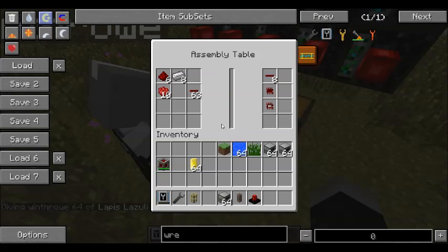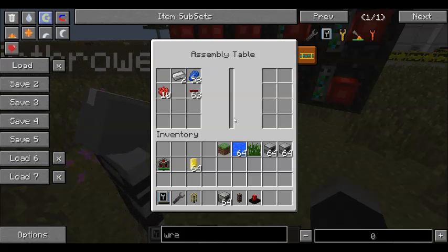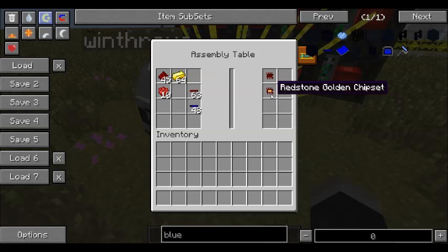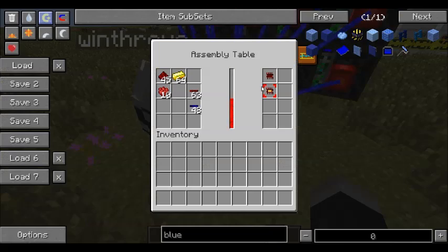After you've produced iron gates, the next step up is gold gates. To create gold gates, the first thing you'll need to do is create some blue pipe wire. Blue pipe wire is created with redstone, iron, and lapis. Once you have red pipe wire, blue pipe wire, and gold in your assembly table, you'll be able to create gold chipsets. The gold chipsets can be used to make gold, iron, and OR gates. These gates, since they use both the red and blue pipe wire in construction, can use both of those in sending and receiving signals.